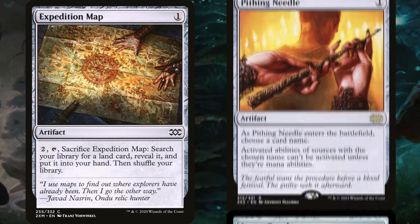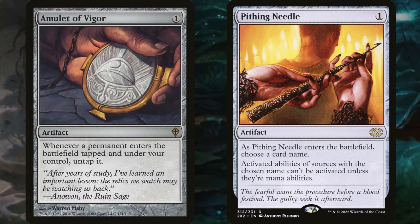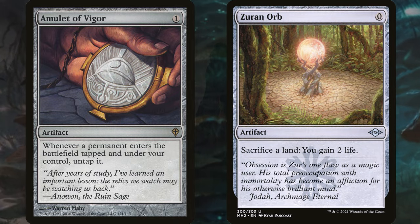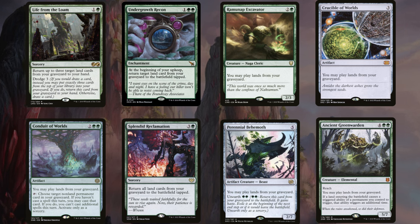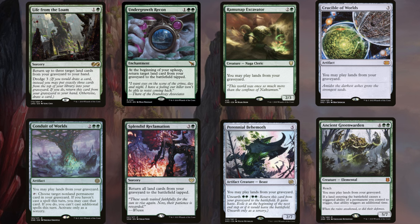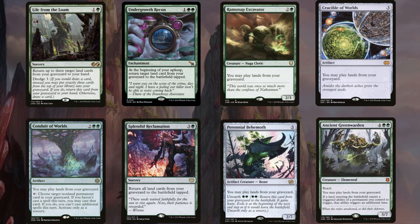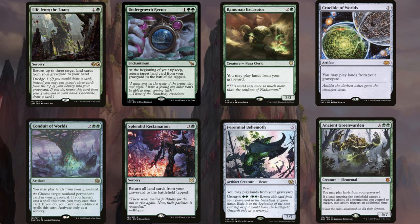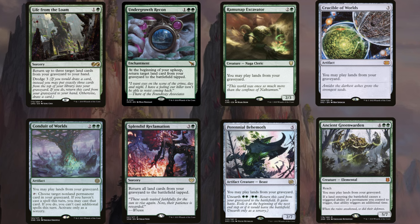Other good options include Pithing Needle, which can totally nerf a planeswalker that you name; Amulet of Vigor, which untaps permanents that enter tapped; and Zuran Orb to gain you a bunch of life. It's a good idea to have some redundancy for Ren's plus 1 — other ways to get lands back from your graveyard. Personally, I like Crucible of Worlds for its relatively low mana cost, repeatability, and difficulty to get rid of compared to creatures that do the same thing. Those last couple options are really just too much mana to be remotely competitive, but if you're building a budget deck or an intentionally slower version, that could be fine.